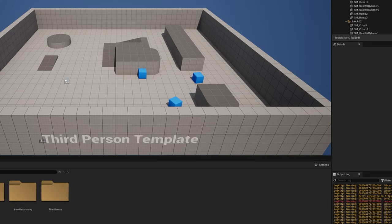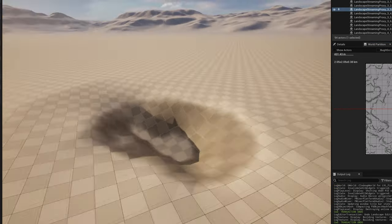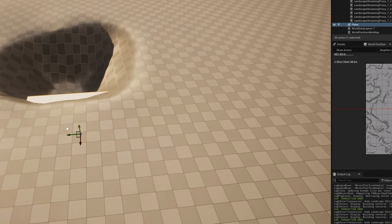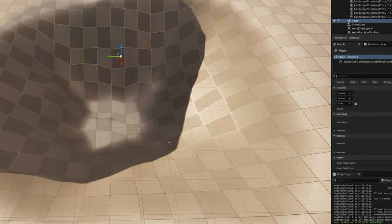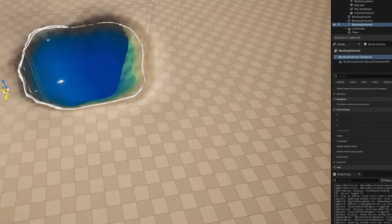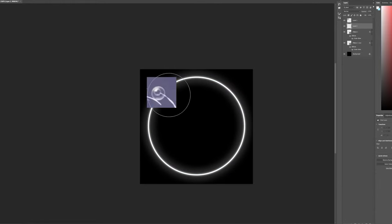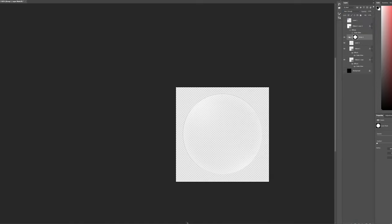First things first, I started up a new Unreal project and I decided to start building this in the open world level that comes with Unreal Engine 5, as it's already set up nicely with some terrain that I could start digging a little pond in. The water of the pond is just a simple plane with a nice stylized water asset that I got off the marketplace. With the pond set up, I then got to work on the little water bubbles and the particles, just so we knew exactly where we were trying to aim when we started to cast out our line.